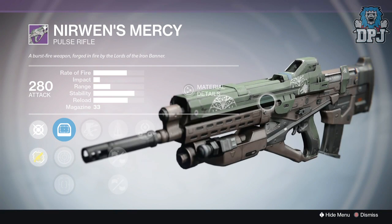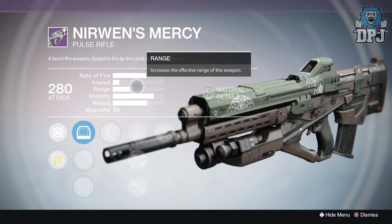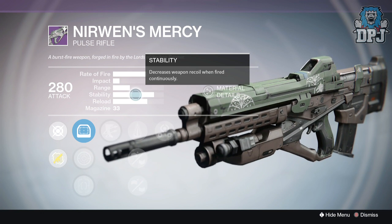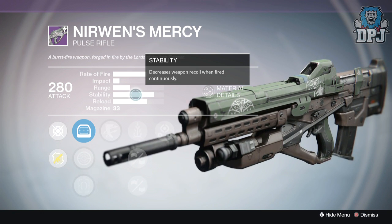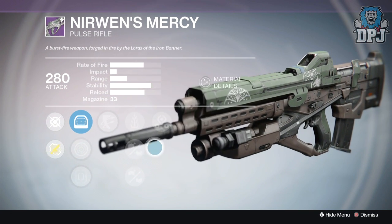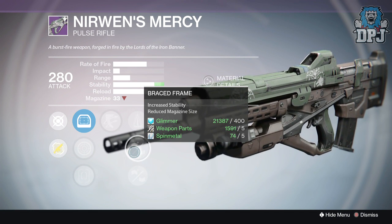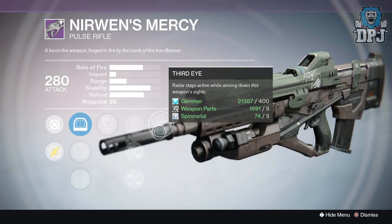It's got basically the same standard stats — same rate of fire, same impact, I'm not sure about range. But Nearwind's Mercy has higher stability than the Future War Cult version. It also has Perfect Balance, Braced Frame so you can max the stability out — that only drops the magazine size down to about 29. It's got Outlaw, it's got Third Eye. This is a monster of a PvP weapon.